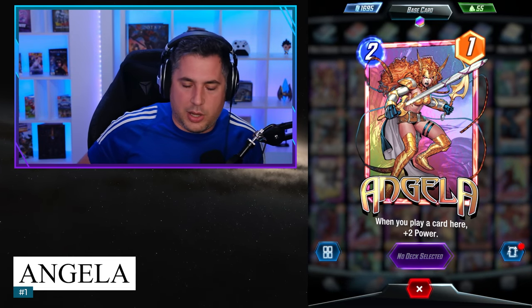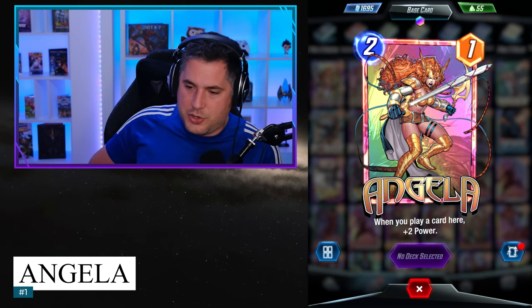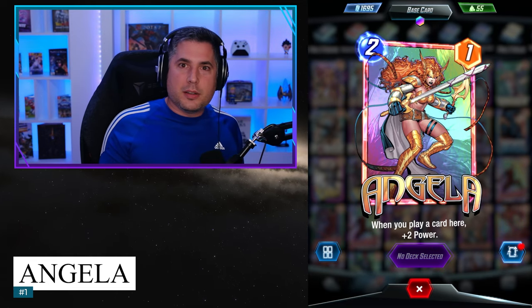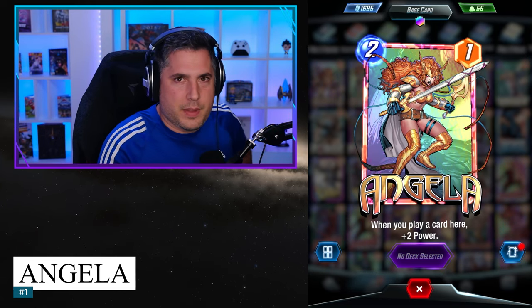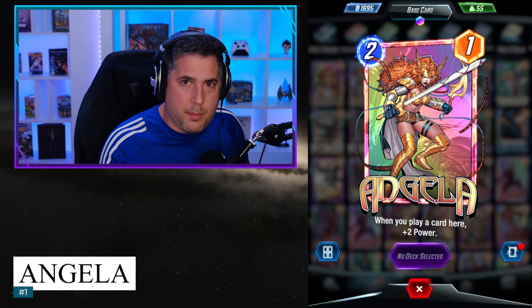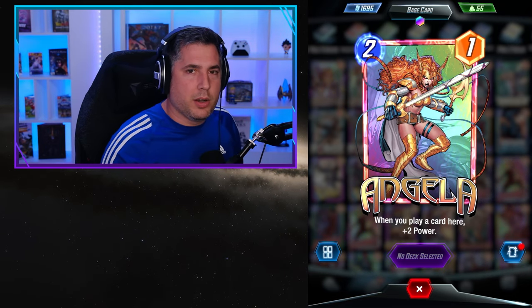When you see an Angela in a lane, you think: I don't know if I can contest that lane — that's a hard lane to contest. If they play cards there, Angela gets bigger. That's the problem, and that's the beautiful thing about Angela. That is why Angela secures spot number 1 on this Marvel Snap Top 10 Pool 1 cards list. Thank you so much for watching — we've got another list and another video I'd love for you to watch. We'll see you in that next Marvel Snap video.